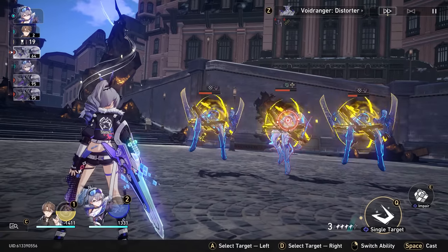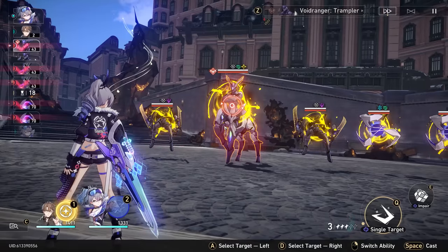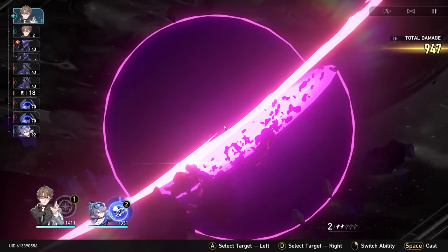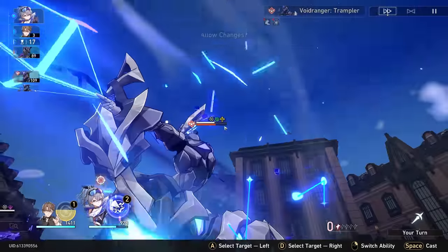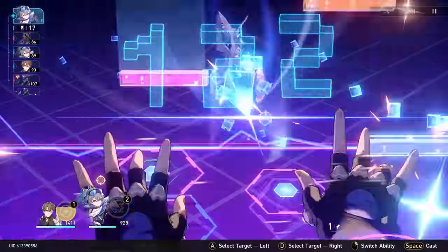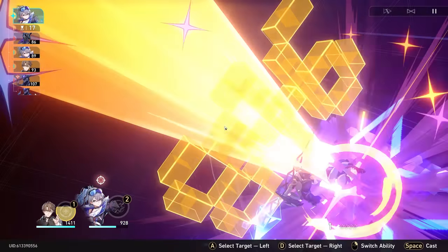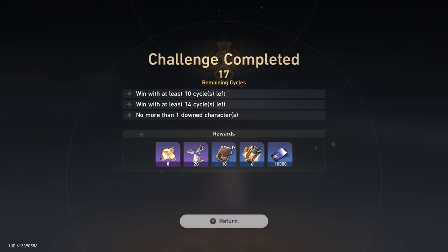Wait, this is easy. I already killed half the enemies. Easy peasy. Now the actual hard part. Survive or be destroyed. We already killed two of them. Silver Wolf, please get the right implant. Thank you. Come on Silver Wolf, break him. Yeah, Silver Wolf! Let's go and finish him off. Nice. I can't believe we actually beat that on our first try. We'll take it.